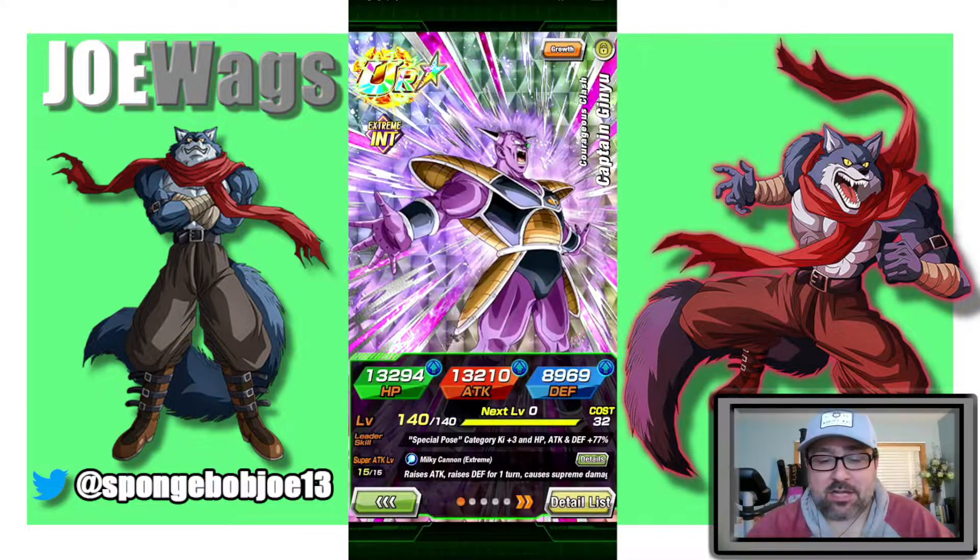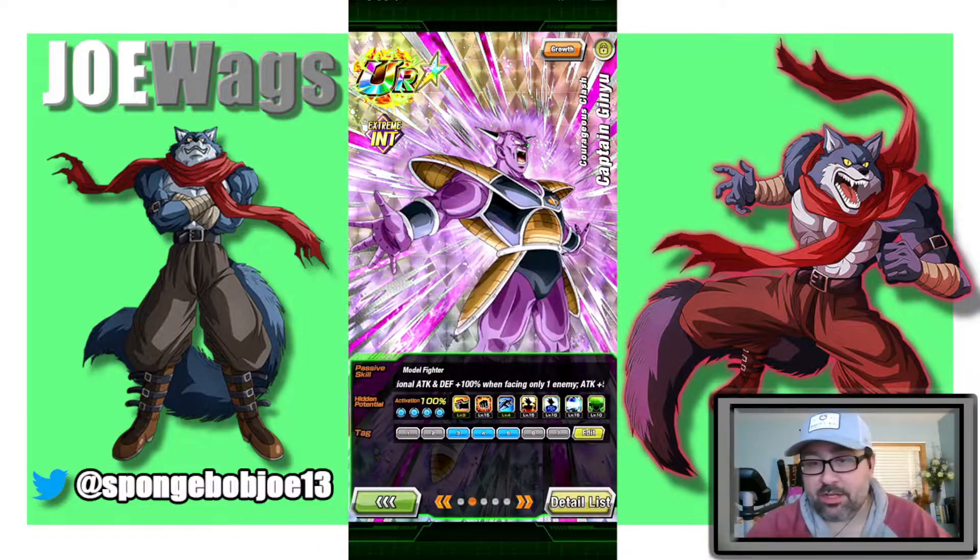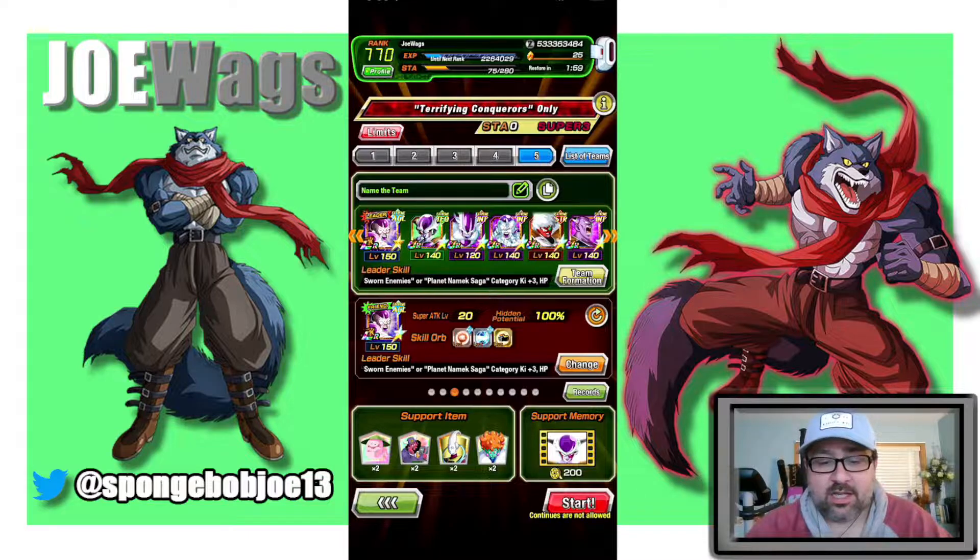I'm running INT Ginyu — not the Ginyu you'd be expecting since I'm not on JP. I think AGL Ginyu would probably be very powerful in here, but I'm running the INT Ginyu. He's a free-to-play unit but very good after his EZA. He's always been a good Super Battle Road unit. Basically, facing two or more enemies he gets 50% damage reduction, an additional attack plus 50%, and disables guard if there's another Ginyu Force on the team, which Jace is.